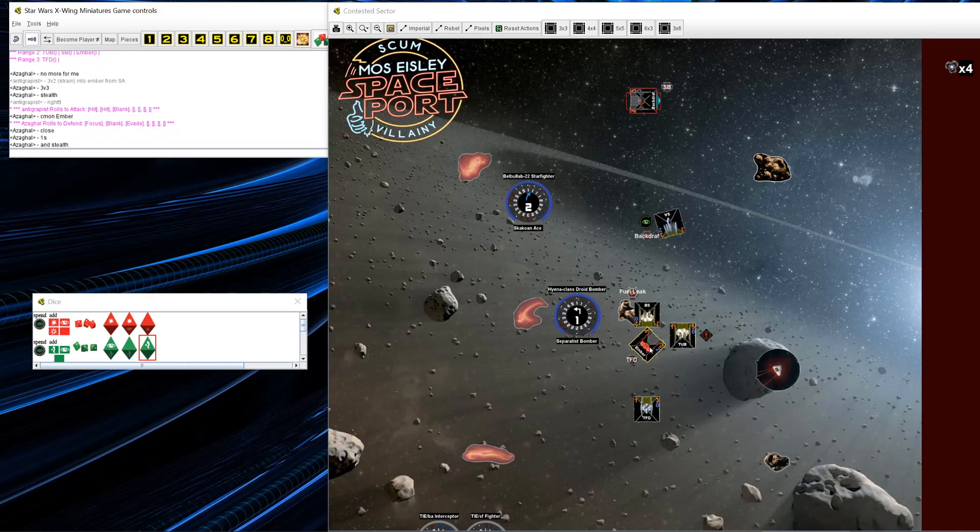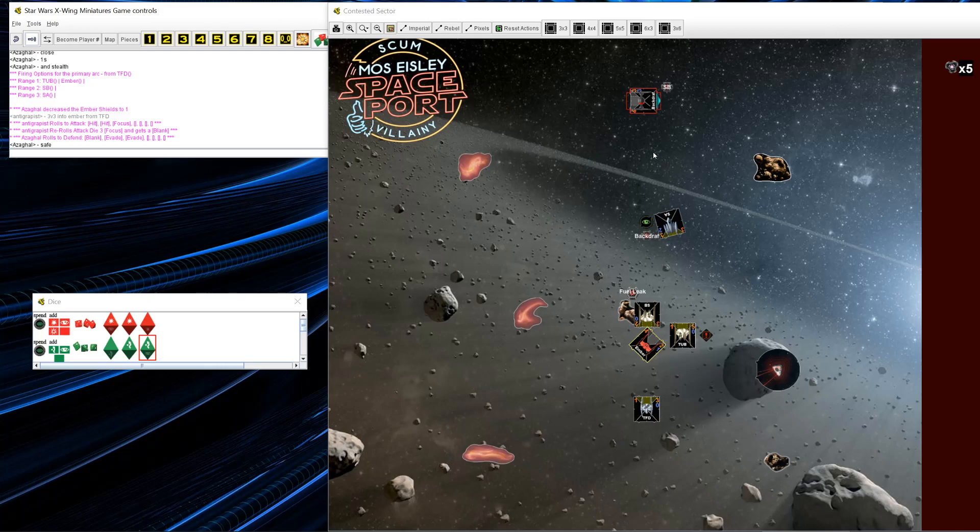Holo shoots Watt again. The bad part about this maneuver — I was trying to get Ember to block on Watt so that my Separatist Bomber could shoot him, plus the Trade Federation Drone and Separatist Ace. That would have been ideal, but Separatist Bomber ends up being the one that gets bumped. Ember rolls hit-crit and I roll double evade — pretty lucky. Separatist Bomber clears his Damaged Sensor Array, which would have been really nice to have him barrel-roll over and trade shots with Ember instead.